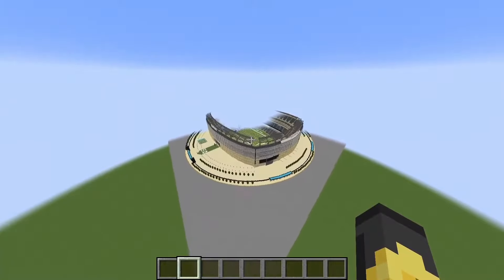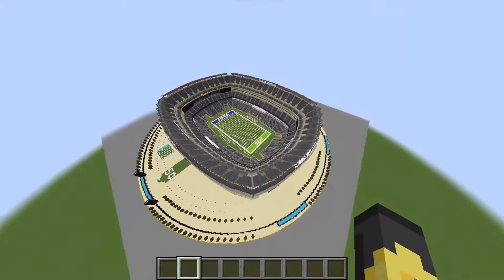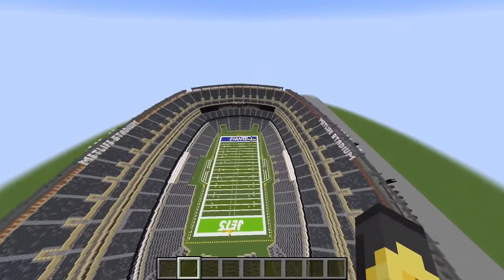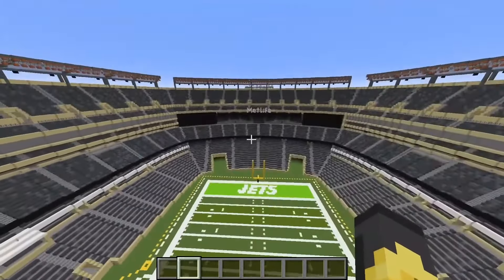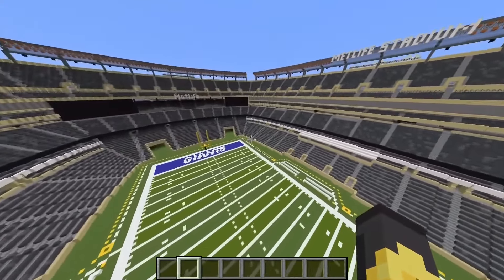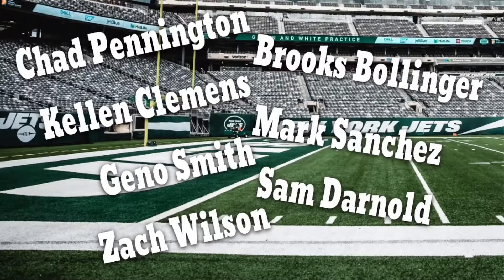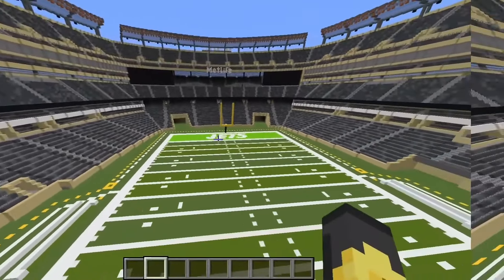Today we're starting with the Jets' stadium, MetLife Stadium — they also share it with the Giants. On first sight it's not great — all gray with a little texture but not much. This grayness is making the mood a little sadder than Jets fans in January. The Jets haven't had expectations since 1969. They couldn't even make a good rough draft for a stadium — how could you expect the Jets to draft good quarterbacks? I genuinely don't know what's worse: the stadium or the green team that plays in it.